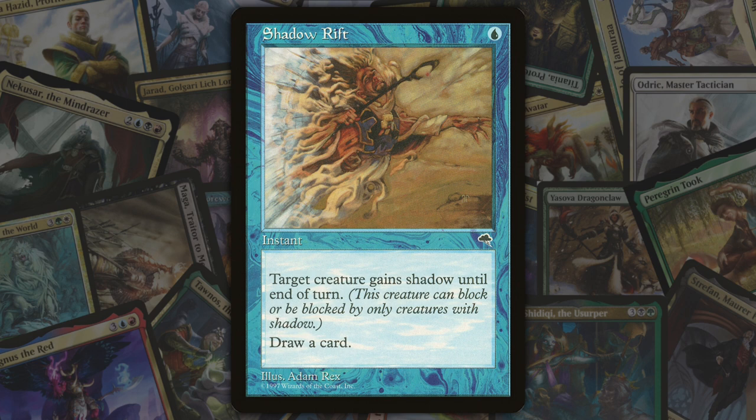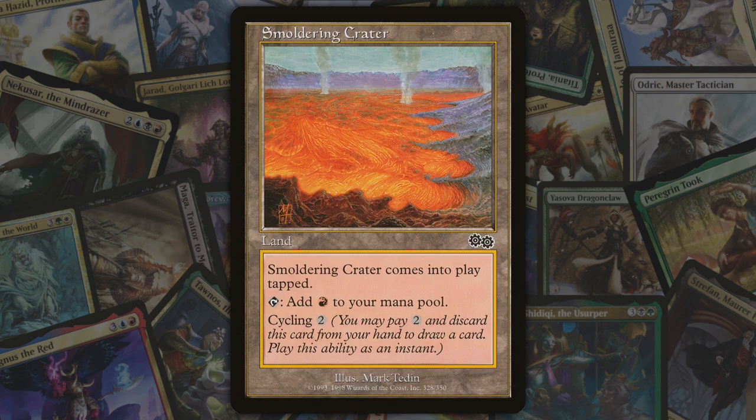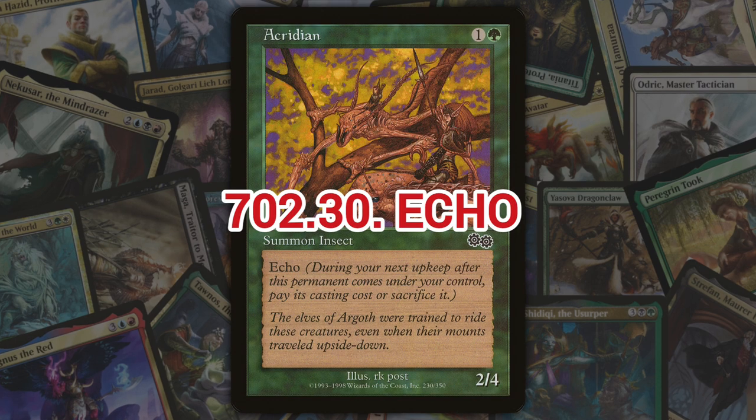Next we've got cycling, introduced in Urza's Saga. Cycling is a keyword ability that allows a player to pay a cost that includes discarding the card; when the activated ability resolves, that player draws a card. Simple.